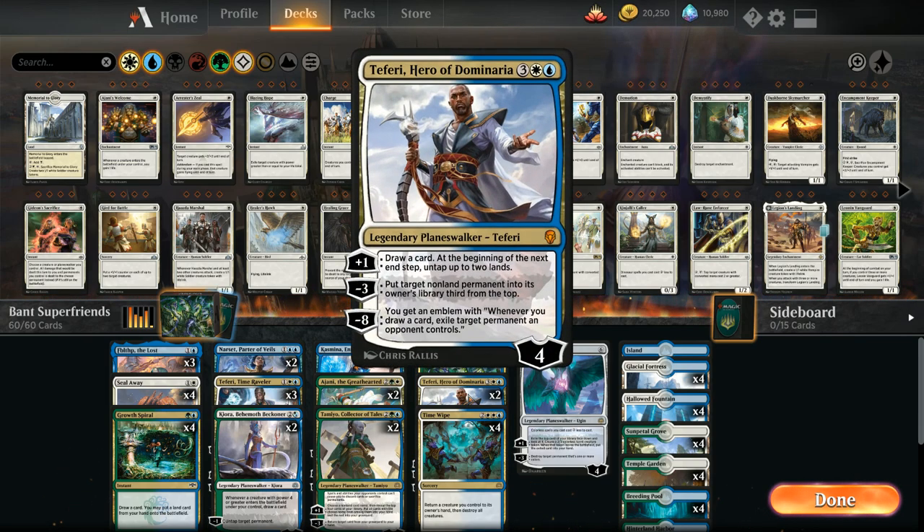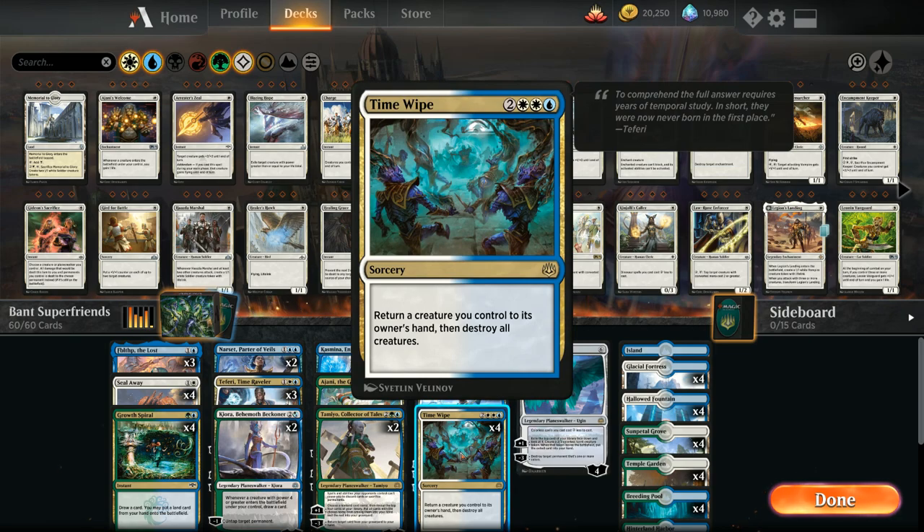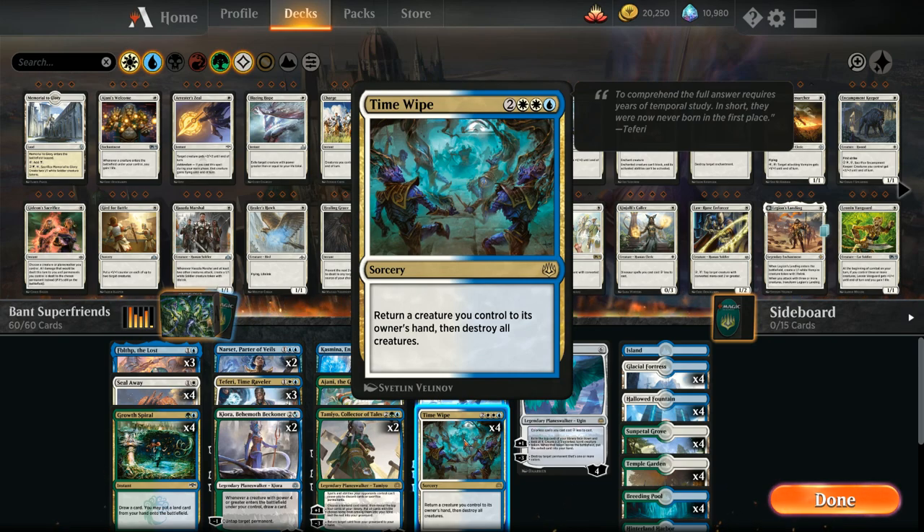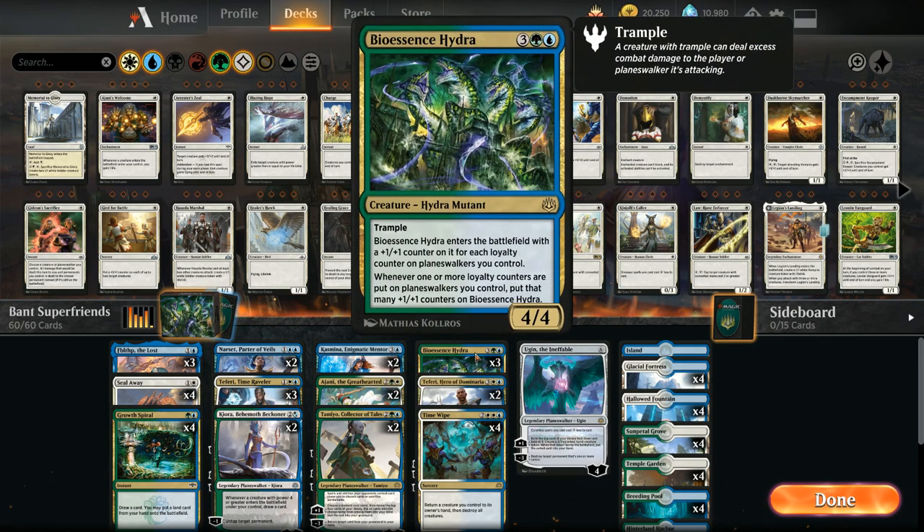We also have two copies of Teferi Hero of Dominaria, which draws cards and the minus three deals with any problematic permanent. Thanks to Ajani we can reach Teferi's ultimate even faster. We've got the full four copies of Time Wipe as our sweeper of choice, which plays great alongside Bioessence Hydra — we can return a creature we control before destroying all creatures, so we force the opponent to overextend past our Hydra, Time Wipe to pick the Hydra back up, wipe the board, then replay it to bait another overextension.